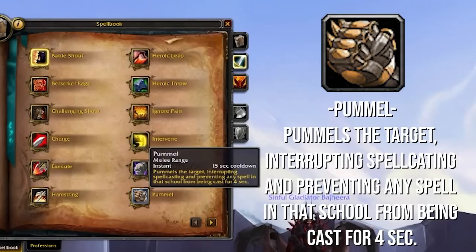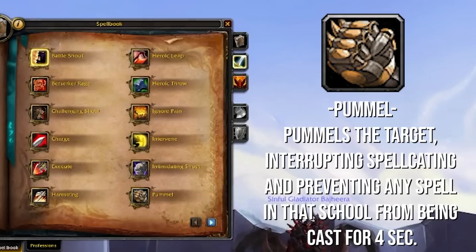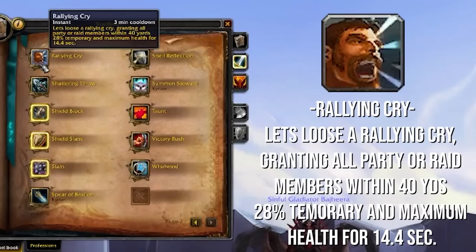Pummel is your basic interrupt ability. You're going to be using this to lock casters out from being able to cast spells from that school — kicking big scary offensive attacks like Chaos Bolts or kicking things like Fears and Polymorphs to prevent CC on your team. Very, very good. We have Rallying Cry, which is a 3-minute cooldown ability which grants your teammates a baseline of 15% extra temporary health. This can buy you some time to get out of sketchy situations — if your teammate is getting low and your healer is in CC, Rallying Cry can give them just enough health to survive that scary situation. Use it wisely.